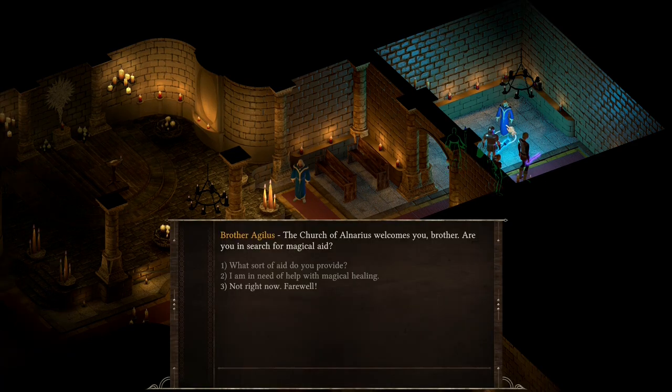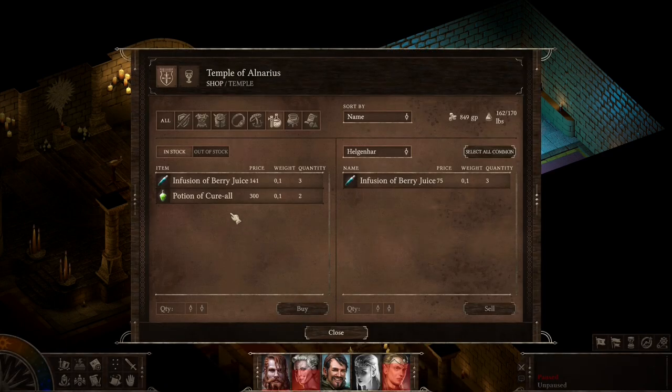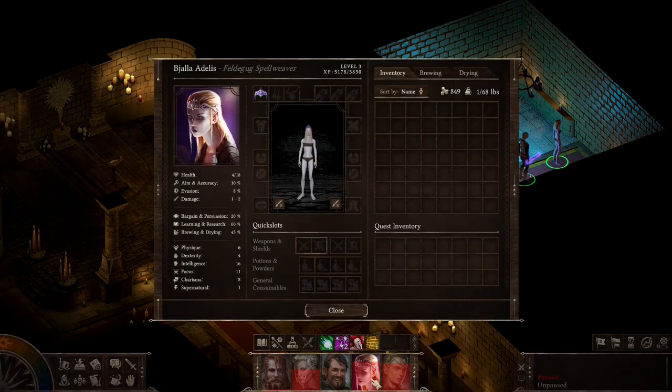When you need healing, you need to talk to this brother — yes, I need healing. But watch out: what he offers first is a chop. To get real healing you need to switch here, and yes, you can even resurrect your fallen characters, but the price is big. Let's revive her.